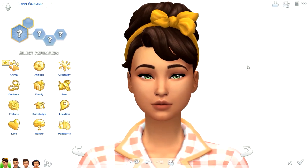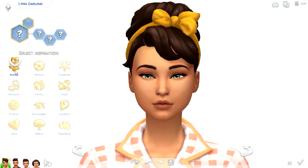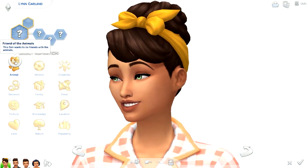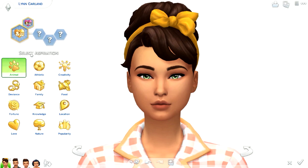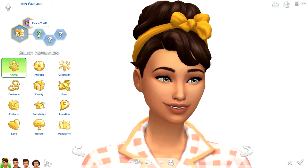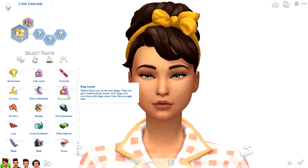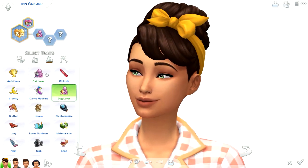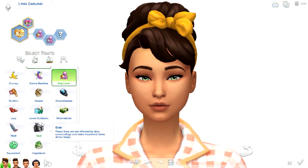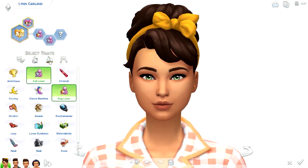Before I finish off this Create-A-Sim video, I wanted to show you guys the new aspirations and traits that we got. We have the new animal aspiration — it's called Friend of the Animals, where the sim wants to be friends with the animals, which is really cute that we have a whole aspiration dedicated to that. For traits, we have Dog Lover and Cat Lover. I believe those are the only two traits that we got — and it looks like that's the case.